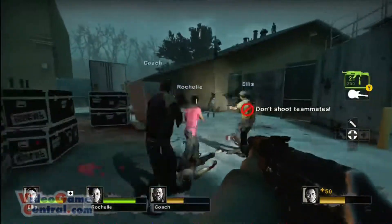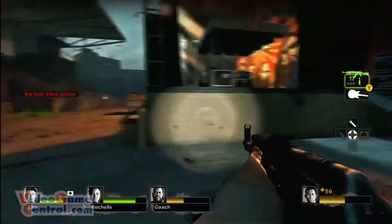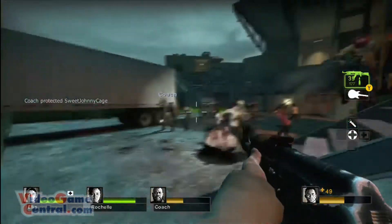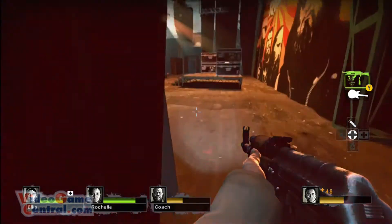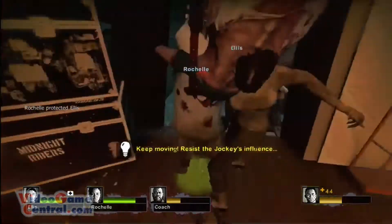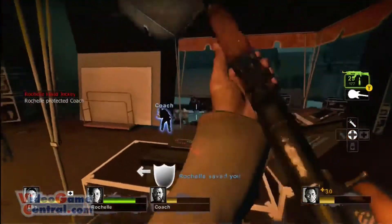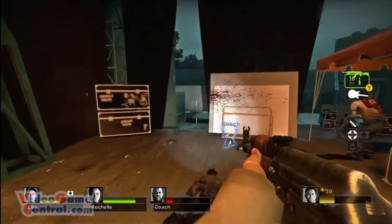The gameplay in Left 4 Dead 2 is quite impressive. It's a real testament to how much Valve's Source engine can handle. Waves upon waves of zombie hordes come out at once and the game never slows down. There are times where there's upwards of 30 zombies on the screen, each attacking in unique ways, all at full speed. Plus myself and the three other people in my party are all attacking them at once — all of this with absolutely no graphical lag.